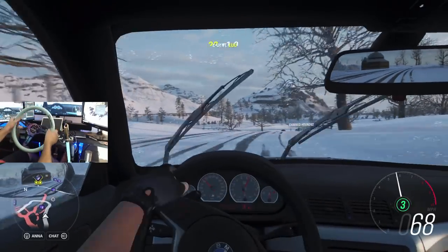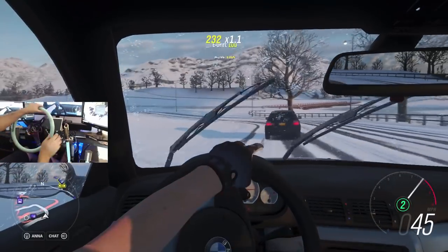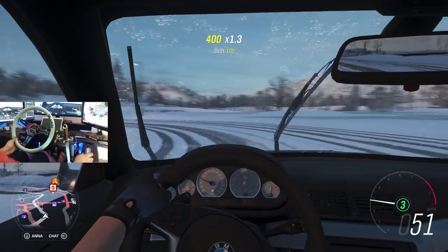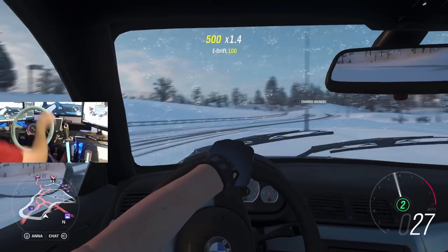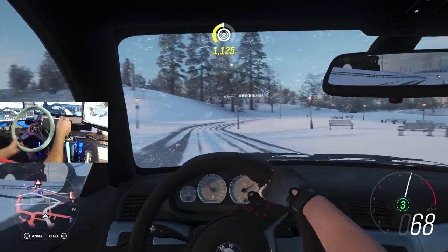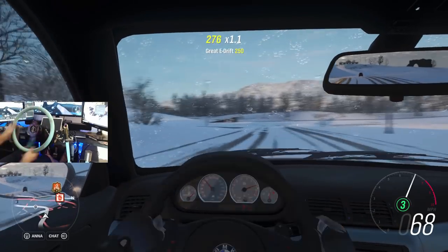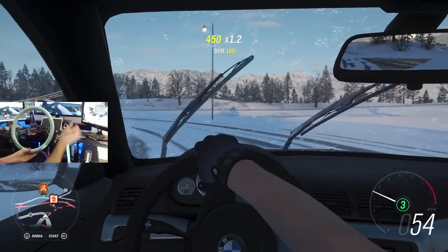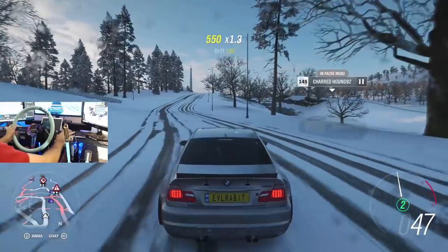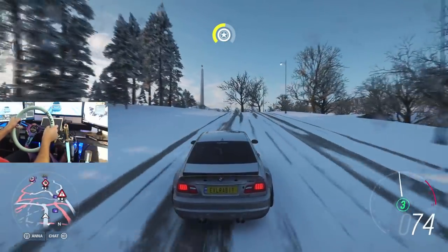I'm actually surprised at how much grip this car has. That man just went flying — it's kind of weird because he's using paddles since his E46 is an automatic in the game. Oops, we just caught the snow berm. I'm sure there are some other fun snow roads we could hit. What's this guy doing here, just hanging out? Luckily he's a ghost so he can't hurt me too bad.